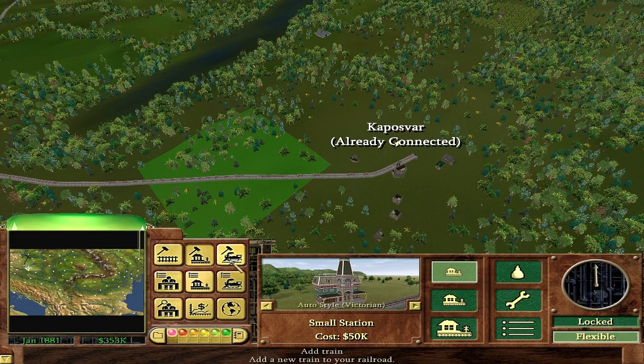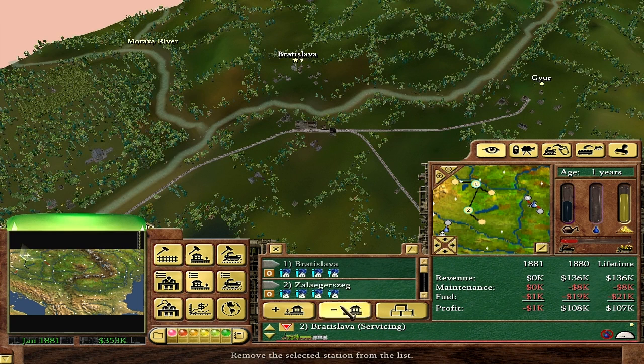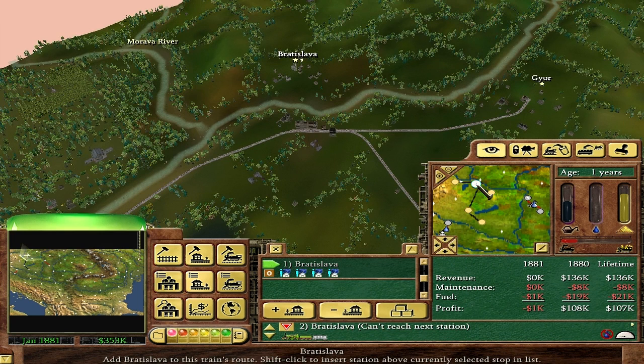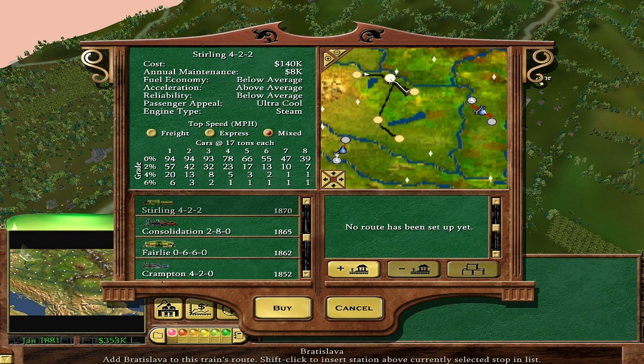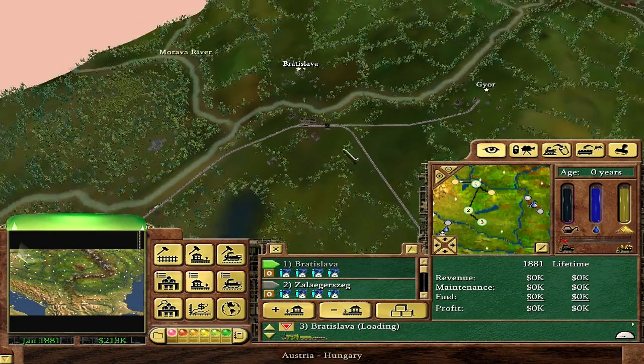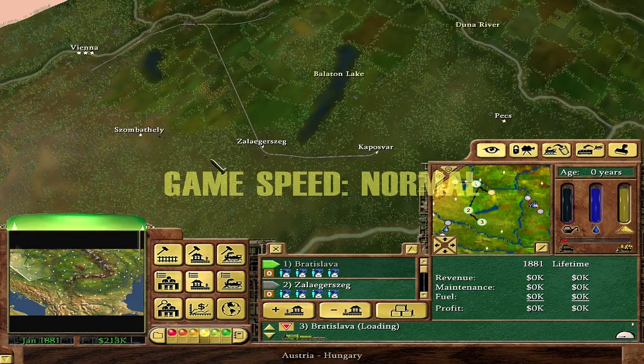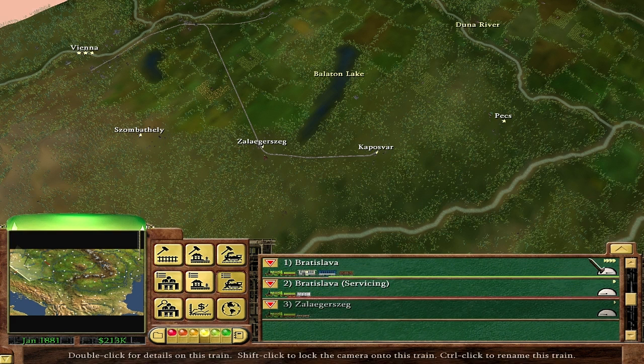We're going to change the second train — all he's going to do is go Bratislava to Gyor. We're going to add a train going all the way back and forth there. It hits the maintenance, so he should be good. Spend all my money. Now if I can just make a little bit of money, I will connect up to PEX. Very slow start, not making much money, but the cities should grow.